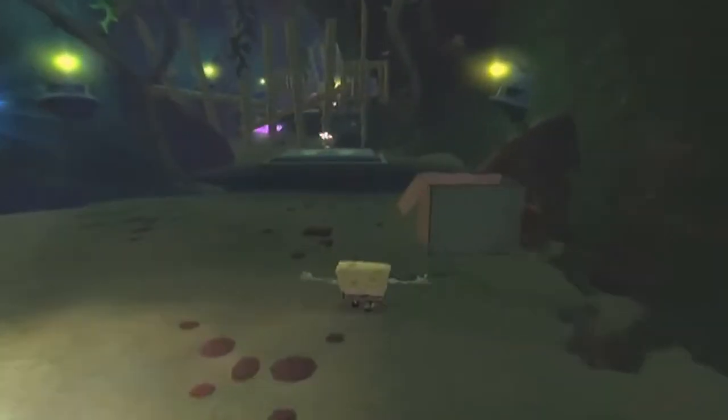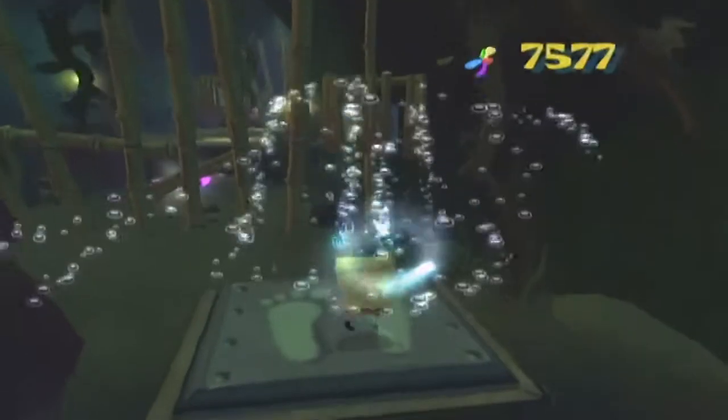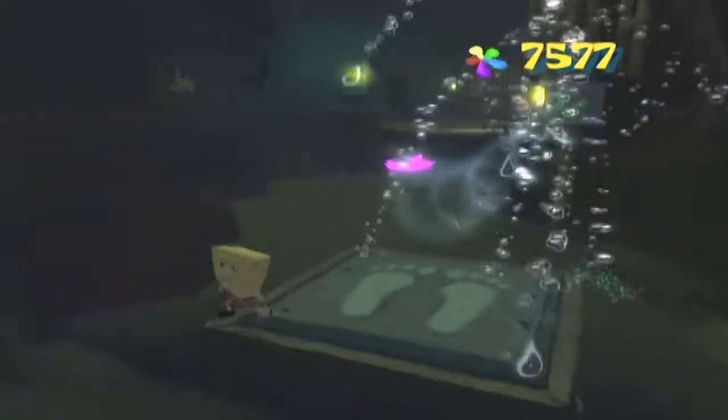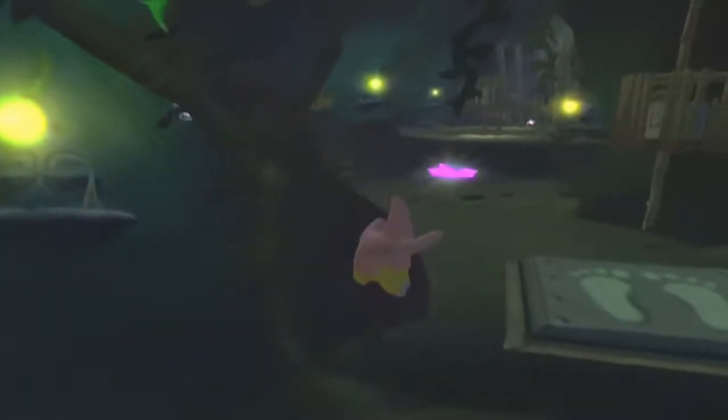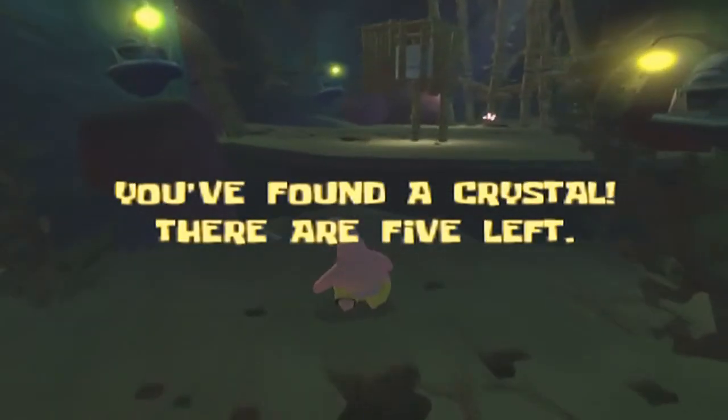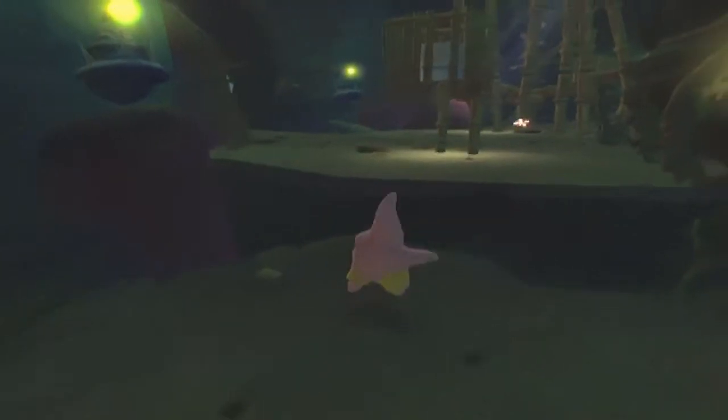It starts off pretty simple — just stand on the button and then use the cruise bubble to open the gate. Once you do this, you're going to want to backtrack and switch to Patrick because we're going to need him in a second. You may have seen the pink shiny objects up ahead — these are power crystals. We've got one of the six; there's only five more to go.